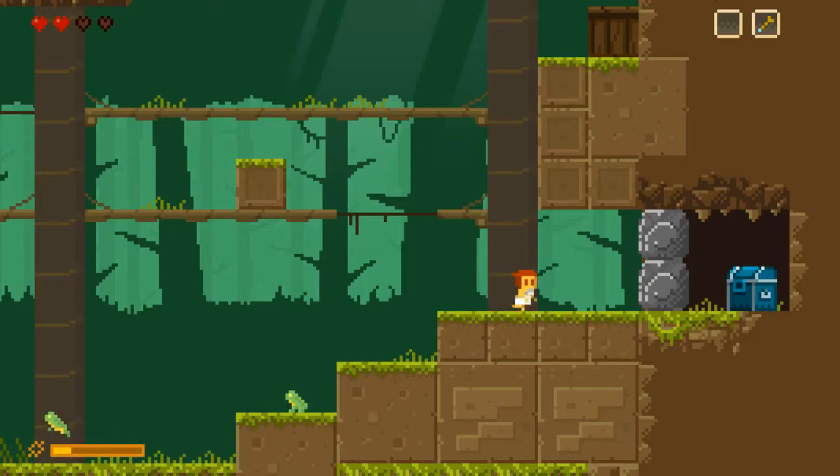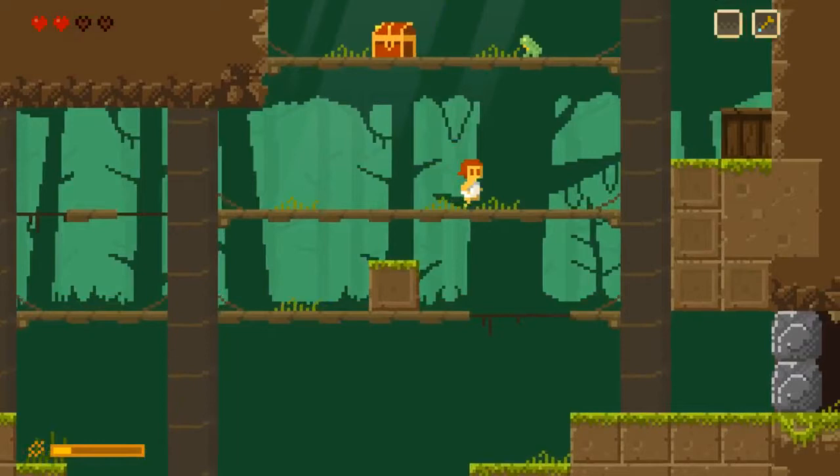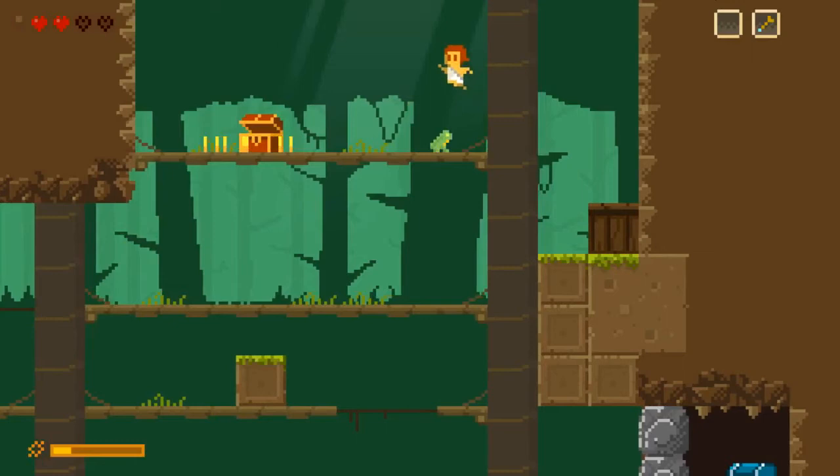Have to deal with these frogs again. Now I can get up here. I can shoot the chest from a distance to open it — that's kind of interesting. I wonder if that's going to play into the mechanics of the game at all.